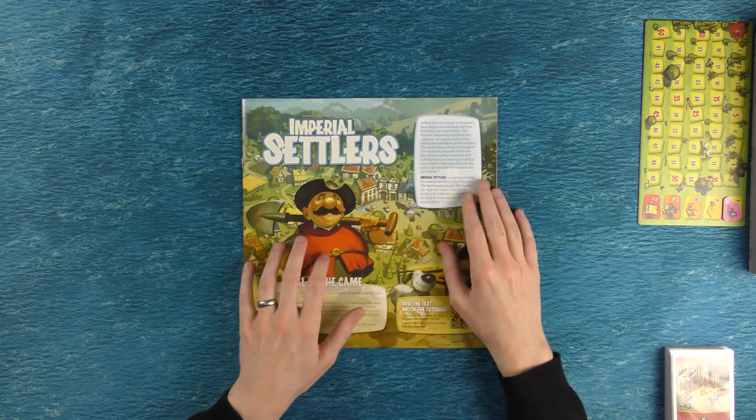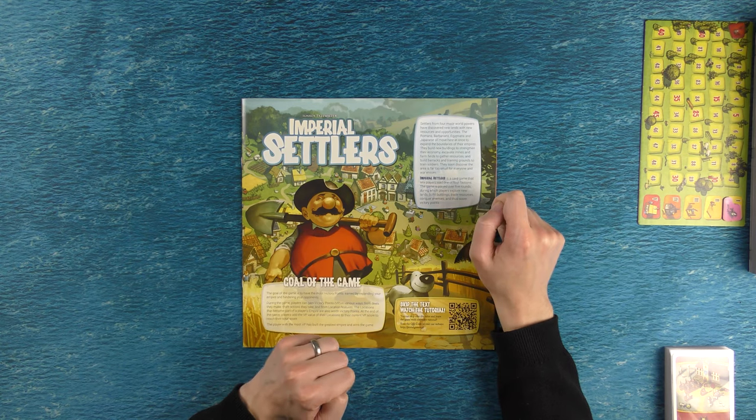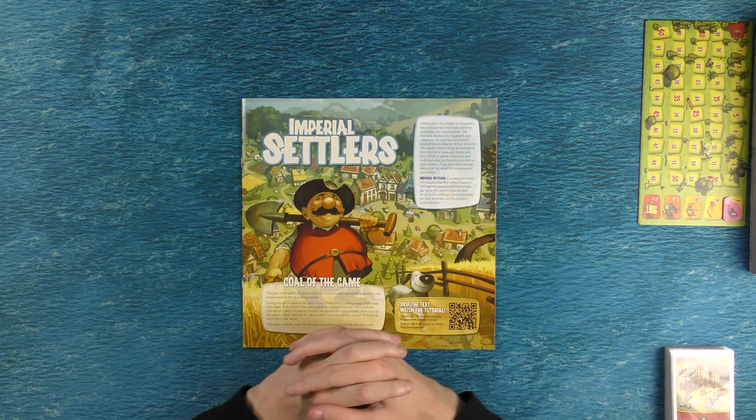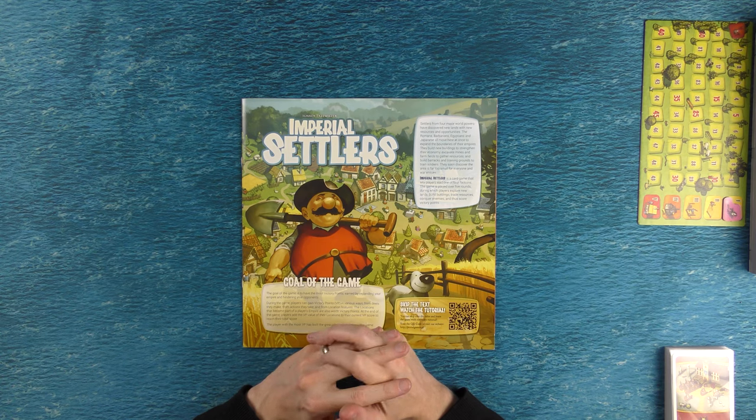For those of you who don't know Imperial Settlers, here is the blurb from the rulebook. Settlers from four major world powers have discovered new lands with new resources and opportunities. The Romans, Barbarians, Egyptians and Japanese all move here at once to expand the boundaries of their empires. They build new buildings to strengthen their economy, excavate mines and farm fields to gather resources, and build barracks and training grounds to train soldiers. They soon discover the area is far too small for everyone and war ensues. Imperial Settlers is a card game that lets players lead one of four factions. The game is played over five rounds during which players explore new lands, build buildings, trade resources, conquer enemies and thus score victory points.